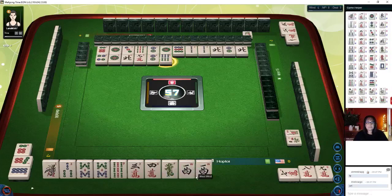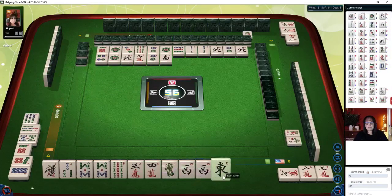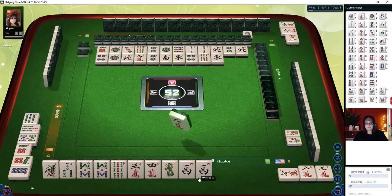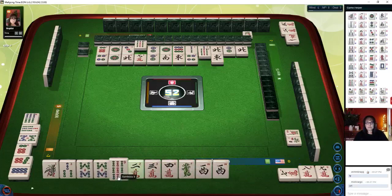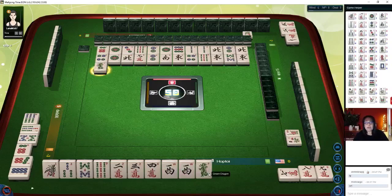Six bamboos — chow. South wind, east wind — let's keep number chow. Four dots. We want to try to get a pong of this west wind. Nine bamboos, east wind — there's a chow. Let's discard eight bamboos; maybe we can do all-chow. East wind. If we can't get that west, we can maybe do all-chow — all chow, no flowers. If you have no flowers, you get a faan for that. That'll be a safe discard. Three dots.